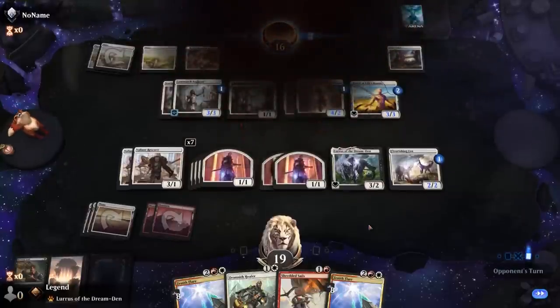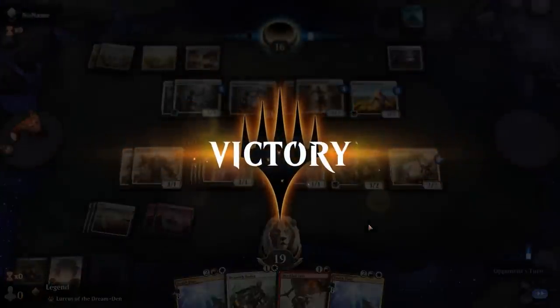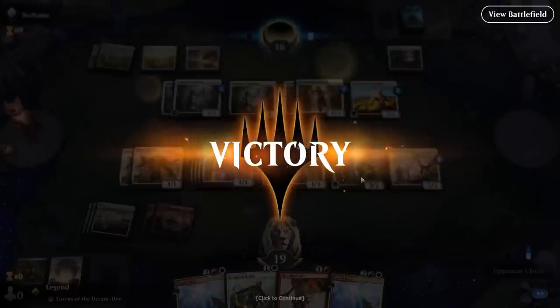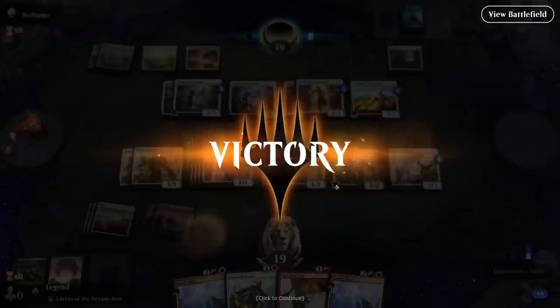My opponent just concedes — even without Zenith Flare they're just going to lose to Lurrus eventually getting back stingers. Managed to beat the mono white lifegain deck, which is definitely a popular best-of-one deck with a pretty high win rate.